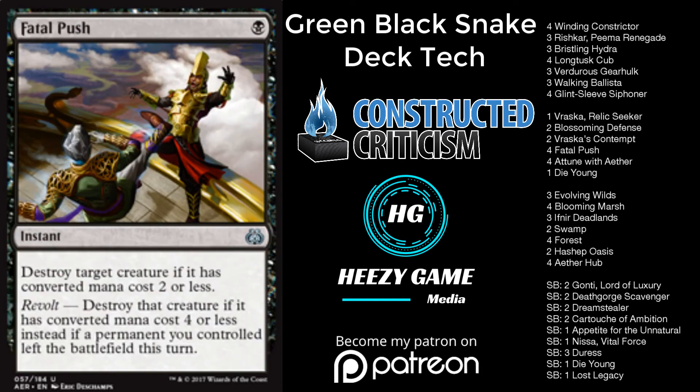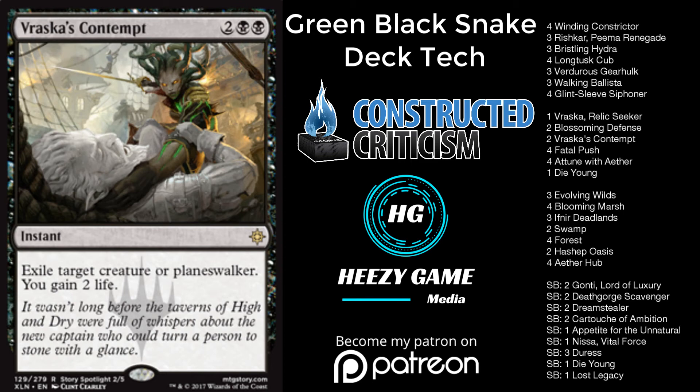We have four Fatal Push — quite important in this deck. You have to be able to kill opposing Longtusk Cubs as well as stun your opponent's mana in their Temur deck with their Servant of the Conduit. I do have some Evolving Wilds in this deck as well as Vraska, so Fatal Push does get turned on a little more than in some other Fatal Push decks. Being able to kill important creatures like Whirler Virtuoso comes up more often than I expected.